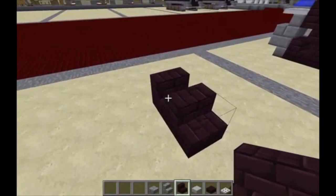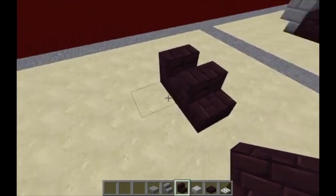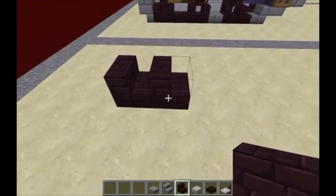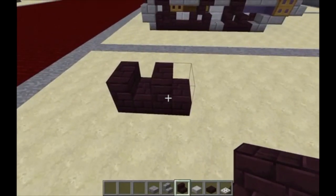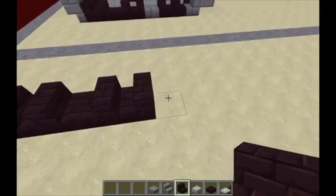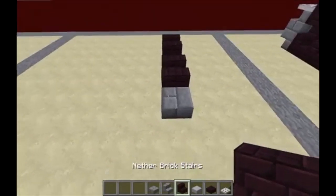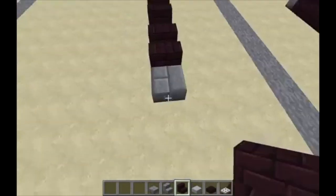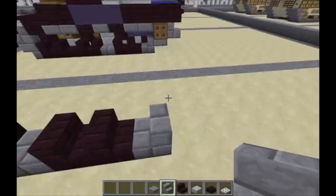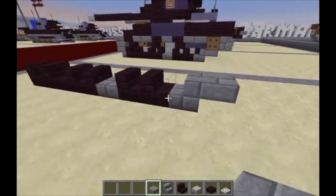We're placing two nether brick stairs — one with the back facing the one in front, and the front of this one facing the other. Behind it, we're going to reverse it and do the same thing. Then behind it put a stone brick slab, and then two more nether brick stairs with the backs of the stairs facing the front of the tank. Behind that, put an upright stone brick stair, and then behind that put a top slab of stone brick.